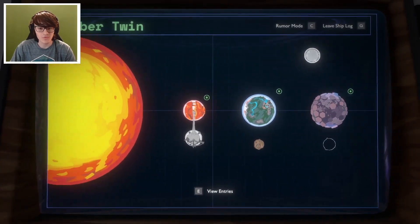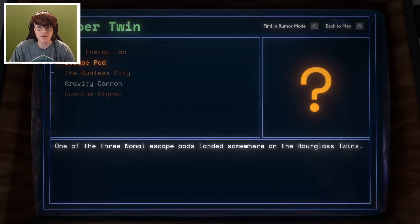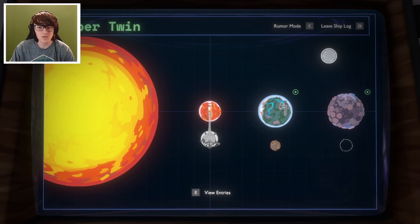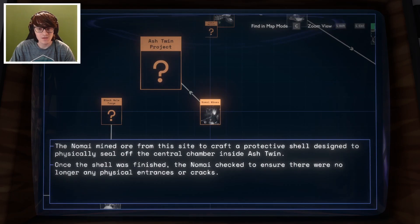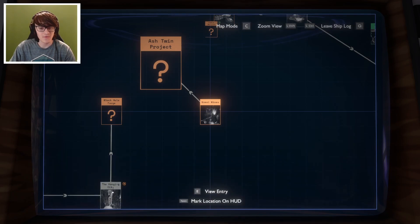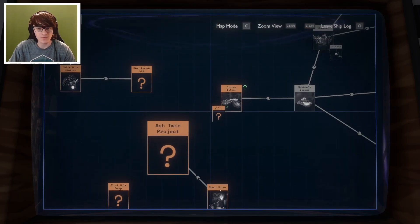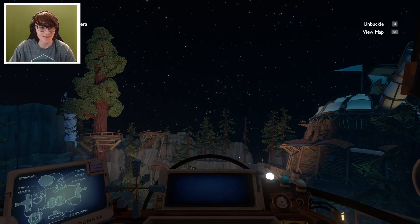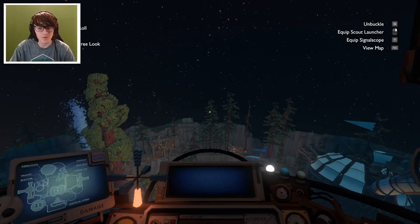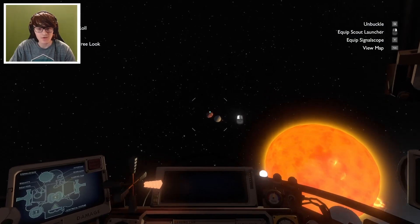Let's view the ship log before we go. There's a quantum signal coming from somewhere on the Hourglass Twins. There's another escape pod there, which I think would be useful to find. And we have the shell to seal off the weird mind things that I see when I respawn. We got a lot of stuff everywhere still, which is very exciting. There's a lot to this game still.